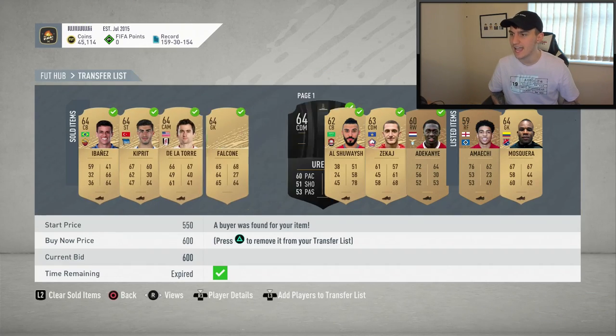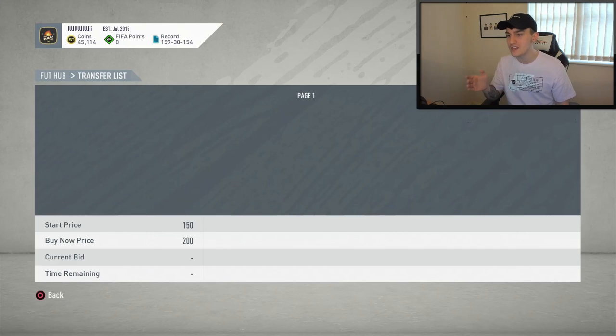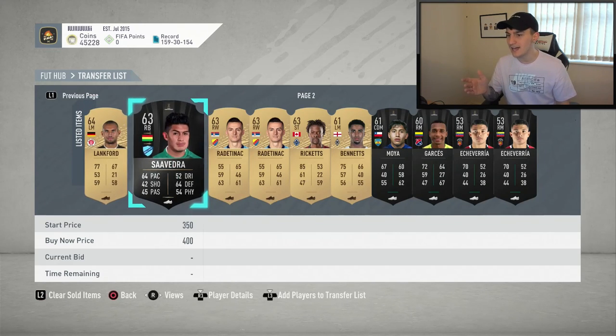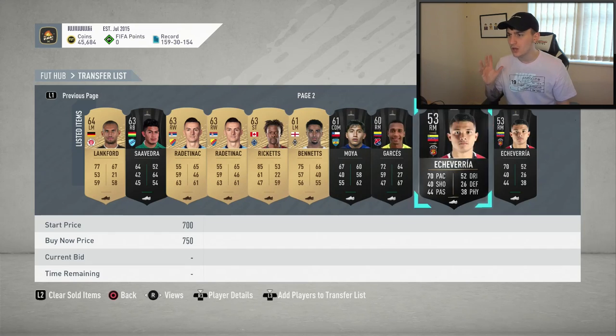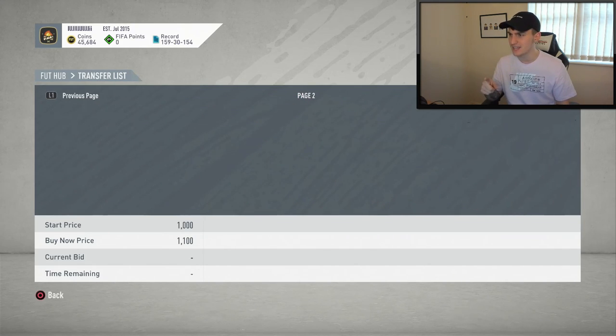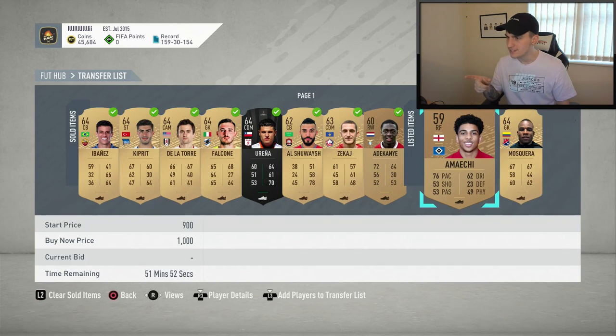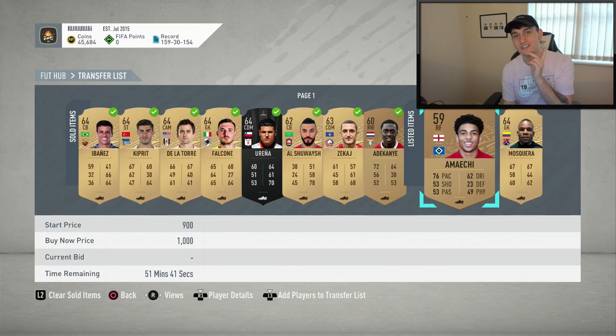Those are all the players from the last trading method. Jumping over to the transfer list, we managed to sell eight of these cards already. I'm going to go through for the full hour and leave these up to sell. Some cards have been up for quite a while now, but we've got some room for profit here. All these cards are now listed up, so we'll be back in a second once they've all sold on.